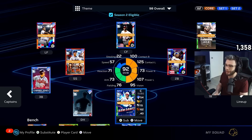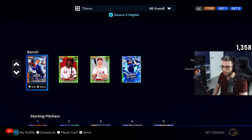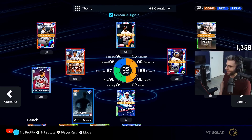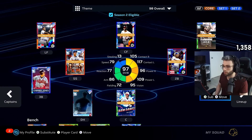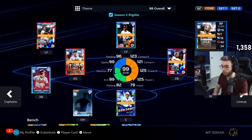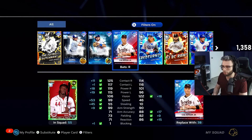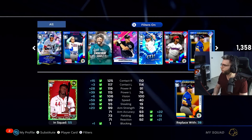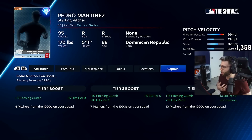You don't even have to use Kyle Farmer — you could use anybody behind the dish and just have someone on the bench. These guys are absolutely bananas. I'm going to put Eli in for J-Roll immediately as soon as the game starts, put him in the DH spot. This team is crazy, one of my favorite builds I've seen so far. A bunch of really good players, and there's so many more that make this one of the craziest boosts I've seen. We're also going to use one of the newer ones — the 1990s pitching captain.